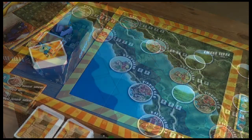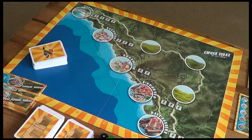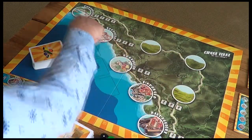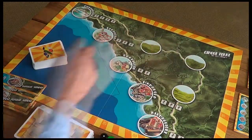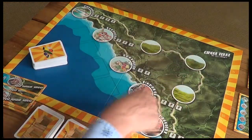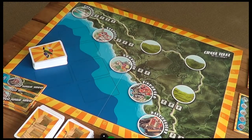This is the Cinque Terre board. It has the five estates — the five villages — from this region of Italy. The aim of the game is that we're going to be traveling through these five villages and through three areas where you can grow crops. We're going to be harvesting crops, selling them at villages, and fulfilling contracts in order to score the most points.